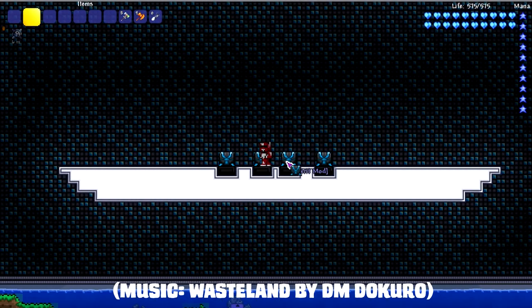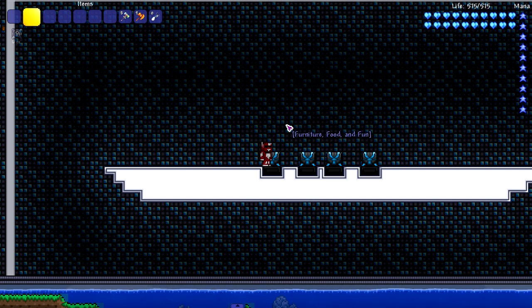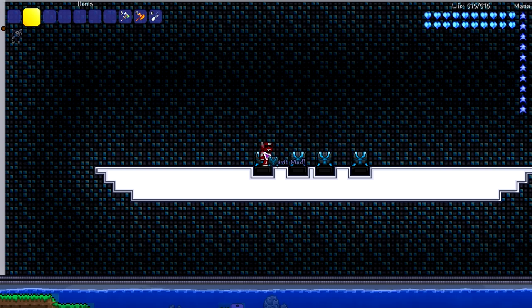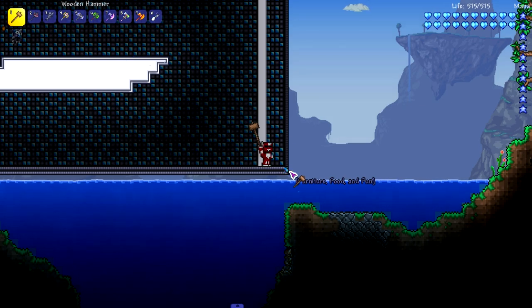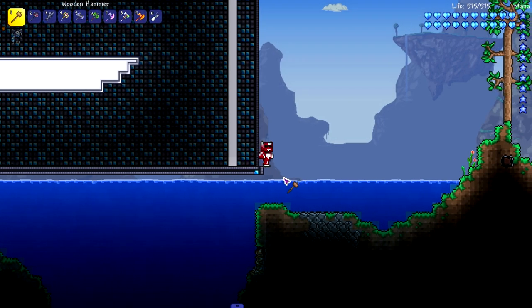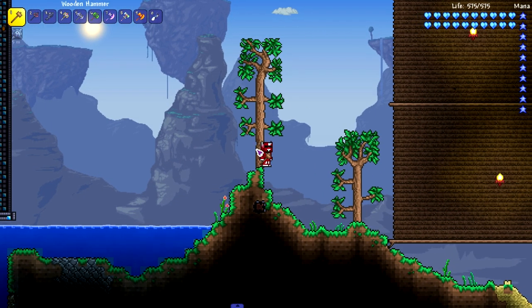Hey everyone, welcome back to another Terraria video. Today we are testing which hammers in Terraria are the best. We're testing both vanilla hammers and modded hammers. We're going to start off with the vanilla hammers, testing how fast they break walls and how fast they can turn a block into a slope — I'm actually not sure if they have different speeds for changing the block, but that's what we're going to put to the test.